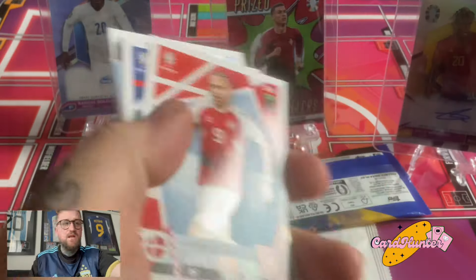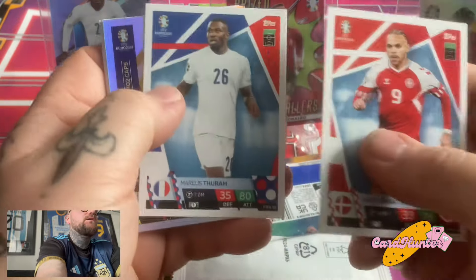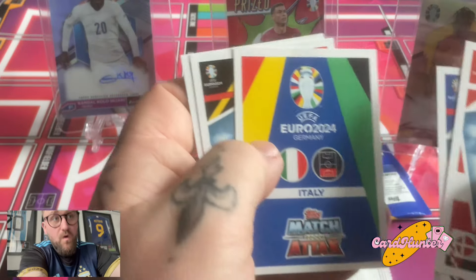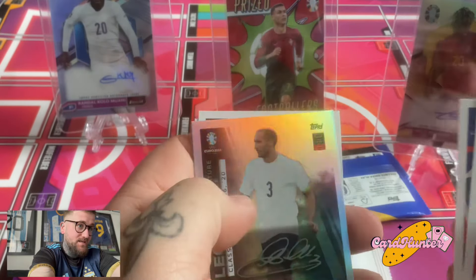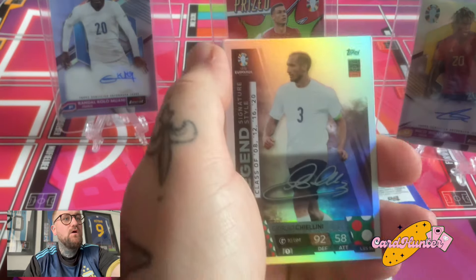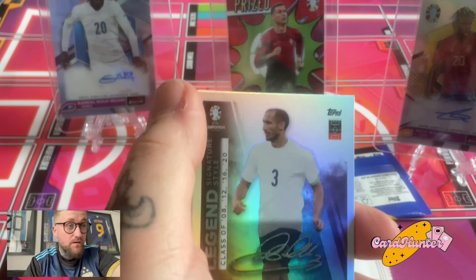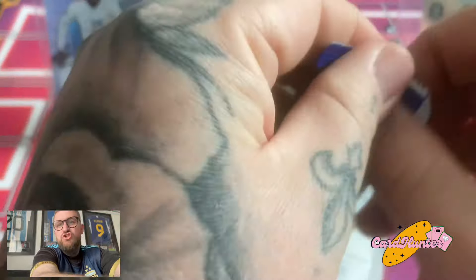We've been let down with that pack, let's see if we can change our luck with a few other cards. We have got an on-card printed auto — it's an Italy player — and it is Schellini. Now that is a nice, quite luxurious card. Very, very nice. What else is in store for us?